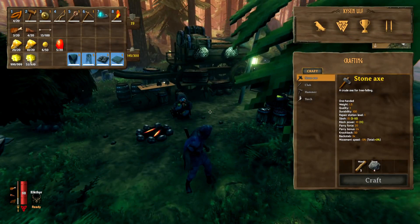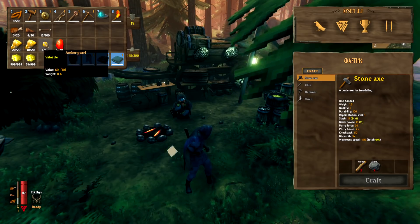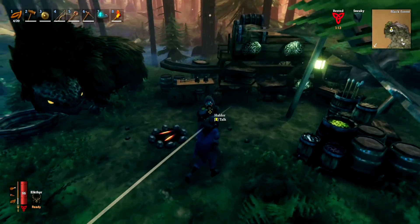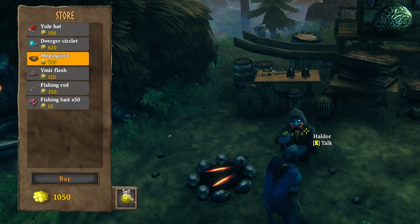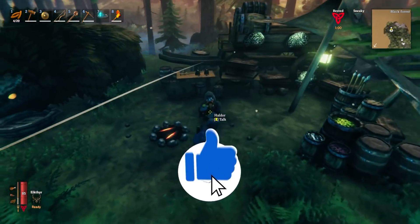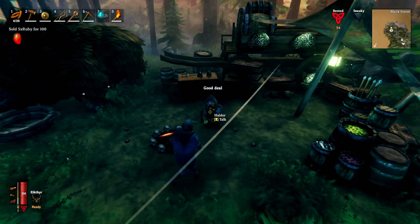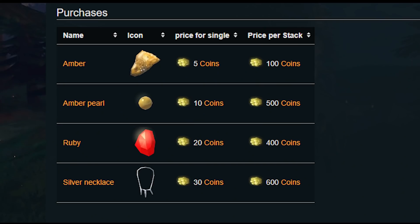Bring all your gold to buy things from Haldor, and also bring stuff to sell to him. Things you can sell are amber, amber pearls, rubies, and silver necklaces. Press E to talk to him. To buy, simply select what you want; to sell, click the sell button. Note that when you hit sell you don't get to choose — you sell all eligible items one by one from your inventory and the gold goes straight into your inventory. Prices: amber is 5 coins, pearls are 10, rubies are 20, and silver necklaces are 30 coins.